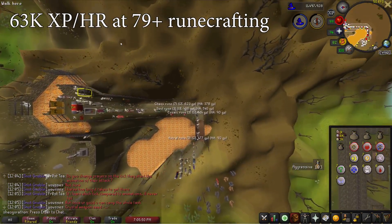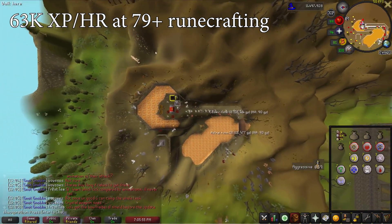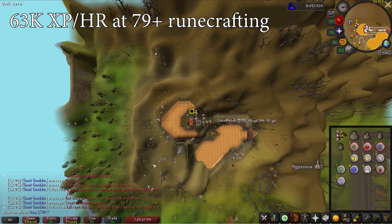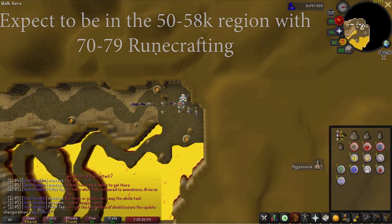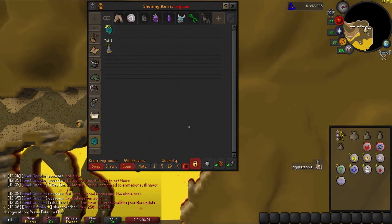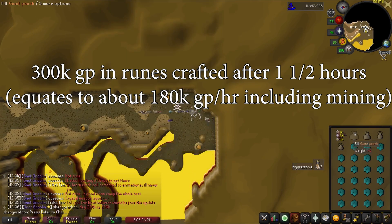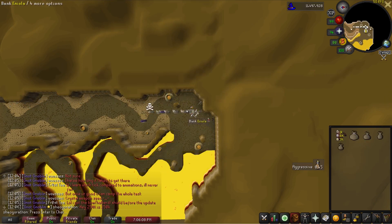I was getting 63k XP an hour with level 86 runecrafting, and I wasn't very fast with banking or crafting whatsoever, so you could easily get this much higher. With worse pouches or a lower runecrafting level, you can expect a bit less. I also received about 300k GP in profit — keep in mind you don't get this much per hour as you spend time mining the essence.